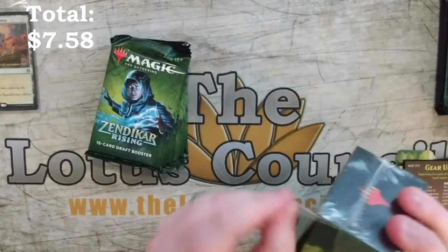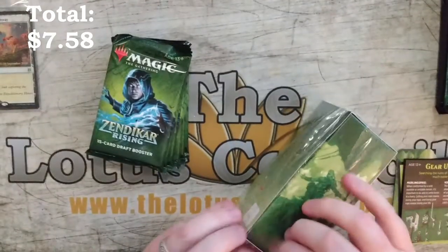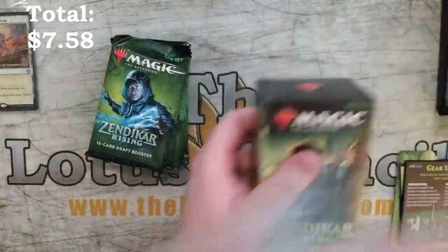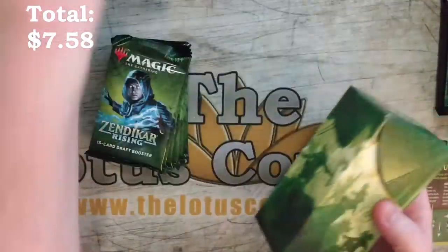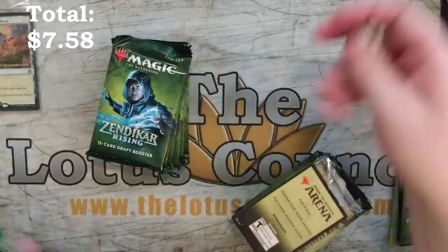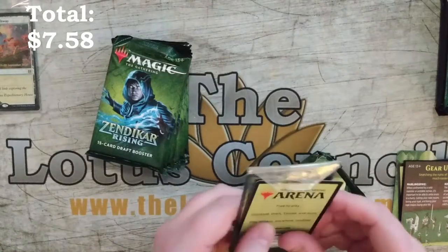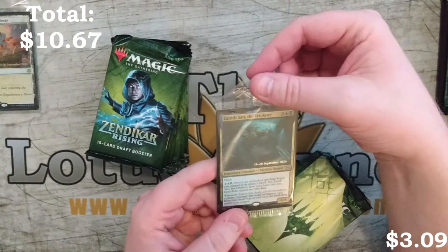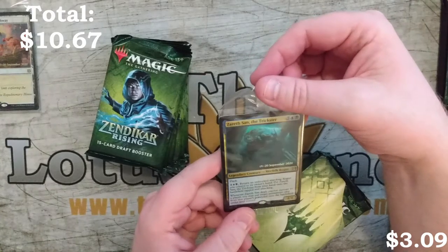Let's pull out so we have all the packs together for the opening. As you can see, it's super flimsy. Moral of the story: buy from your local game store rather than from an online retailer. I've got an Azera San, the trickster — that's the merfolk that can do fun stuff.